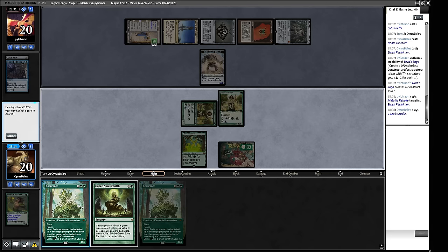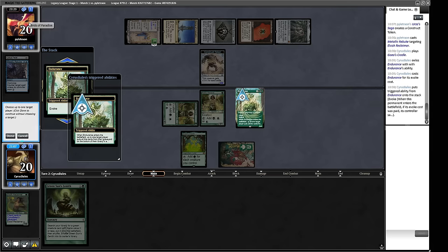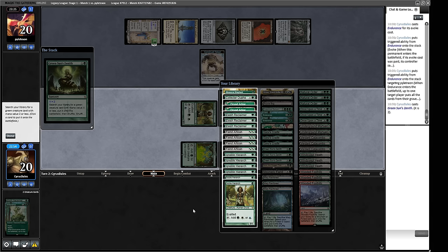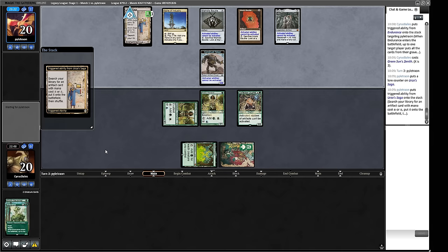On the stack, we'll pitch something and go get Collector Ouphe. With priority, we do this, it comes into play — target our opponent, attack for three mana, cast Green Sun's Zenith for X equals 2, and go get Collector Ouphe. We still have to beat the Construct token, but we've got a couple of chump blocks and a bunch of creatures in the deck. Green Sun's Zenith can get us a Grist. Our opponent doesn't get to make another Construct because of Collector Ouphe.